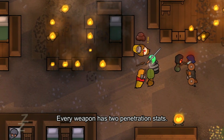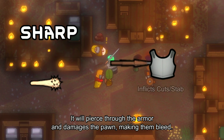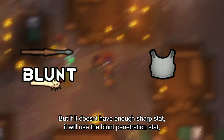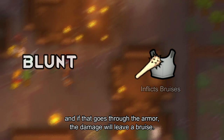Every weapon has two penetration stats: sharp and blunt. If the melee weapon has a higher sharp stat, it will pierce through the armor and damage the pawn, making them bleed. But if it doesn't have enough sharp stat, it will use the blunt penetration stat, and if that goes through the armor, the damage will leave a bruise.